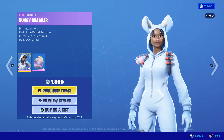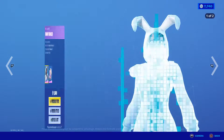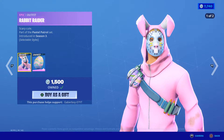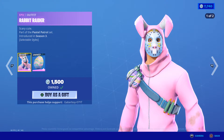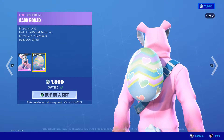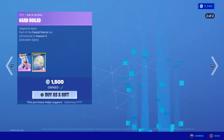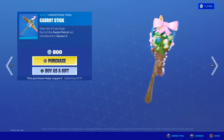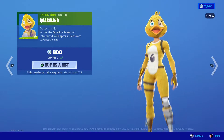So we got the Bunny Brawler with the dark style, with the egg style, with the run egg style. We got the Rabbit Raider with the dark style too, and we got the Hard Boil with the dark style too. We got the Carrot Stick.